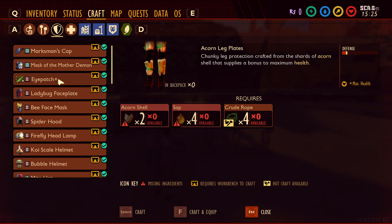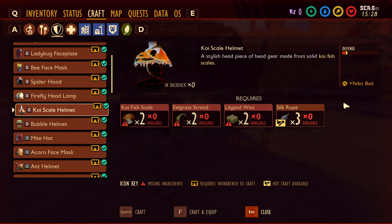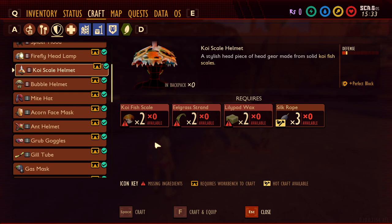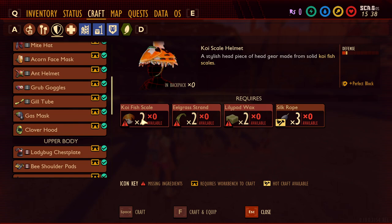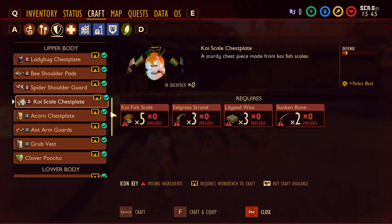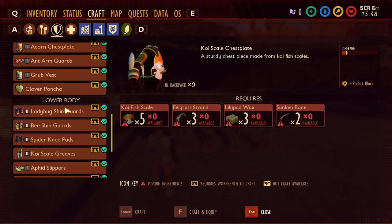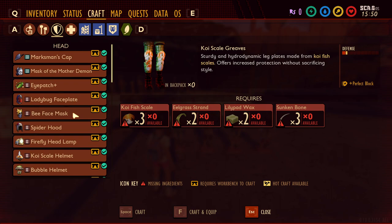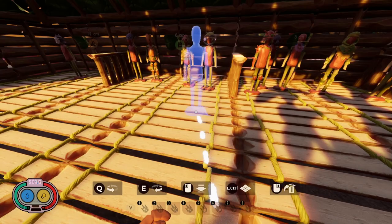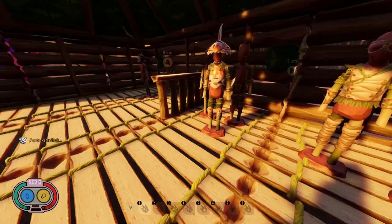Next, we have the Koi Armor. The Koi Armor gives you the Perfect Block bonus, which allows you to land perfect blocks more easily — helpful if you're trying to get the perfect block achievement. It has a decent amount of defense, on par with the Acorn Armor, and is made from koi fish scales and other water resources. You'll probably want the Bubble Helmet before farming for this, as the scales are usually found in the depths of the pond. We'll put it in the B plus territory.